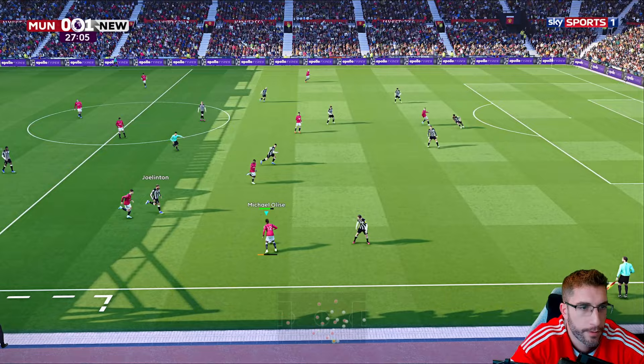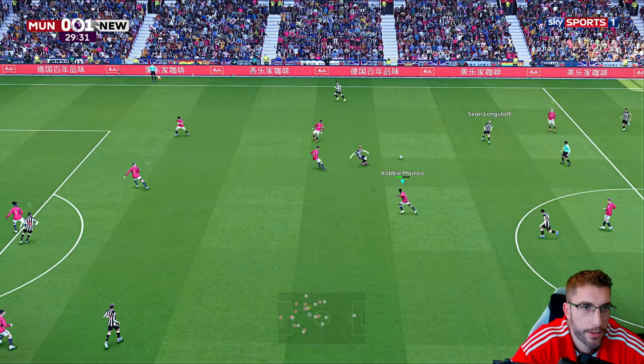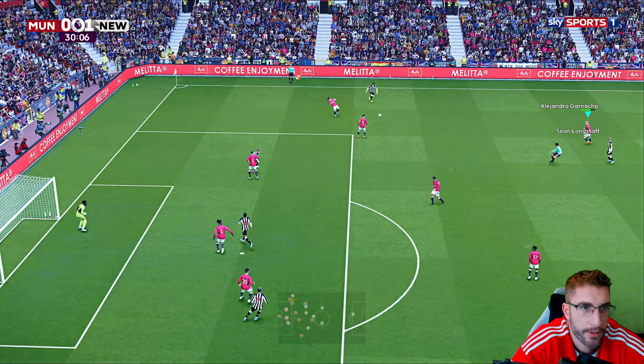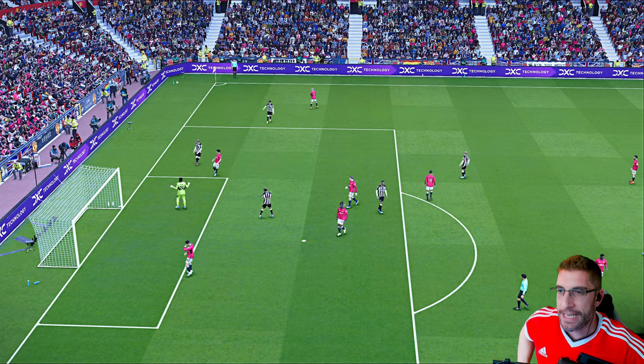Gordon gets it out wide, Martinez trying to stay with him. Casemiro — you're not prime Maradona, mate, you can't be doing that there. Never going to trouble the goalie from that kind of position. Casemiro trying to do some trickery — no, no, we don't dribble in there. Luckily Kasunu closed him down.